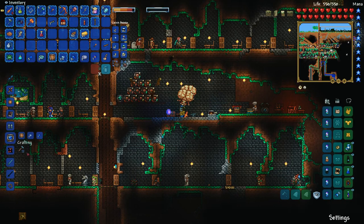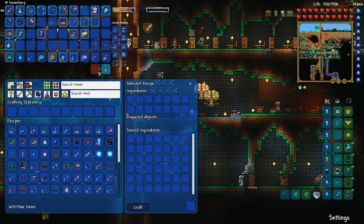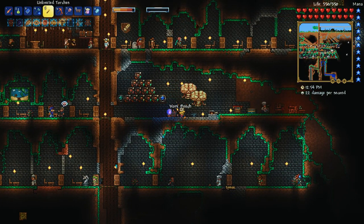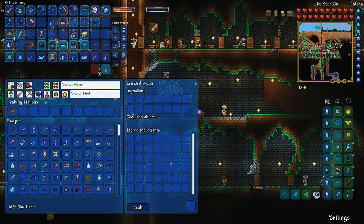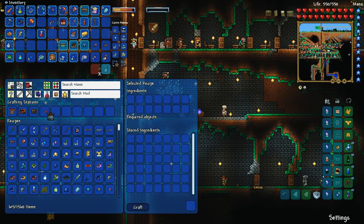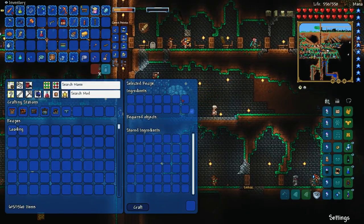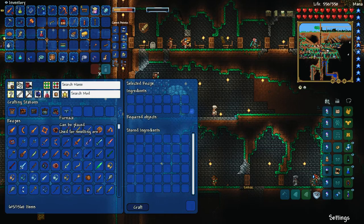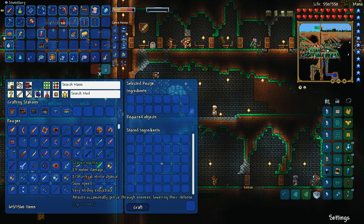The storage crafting interface from Magic Storage — if you place it connecting to the storage you can open it up and craft things. These slots up here are what we need to fill right away; these are all the crafting stations. So let's go ahead and get the workbench, anvil, furnace, all these random little pieces of furniture. We should get an alchemy station from the dungeon, and actually replace this with a hellforge. Now with the thorium anvil from the Thorium mod, I have all these recipes.